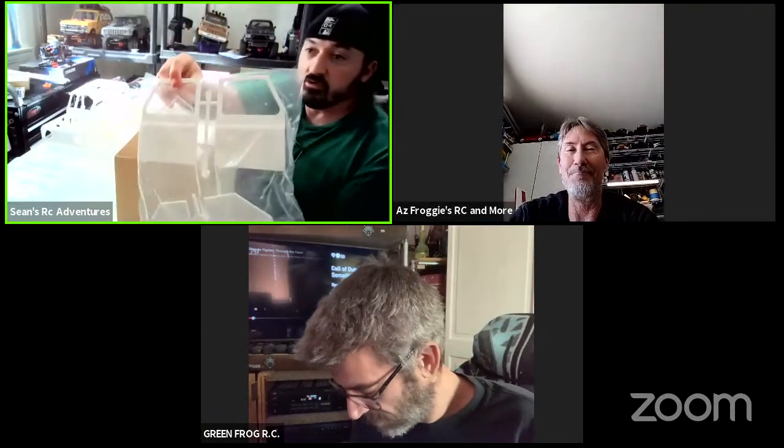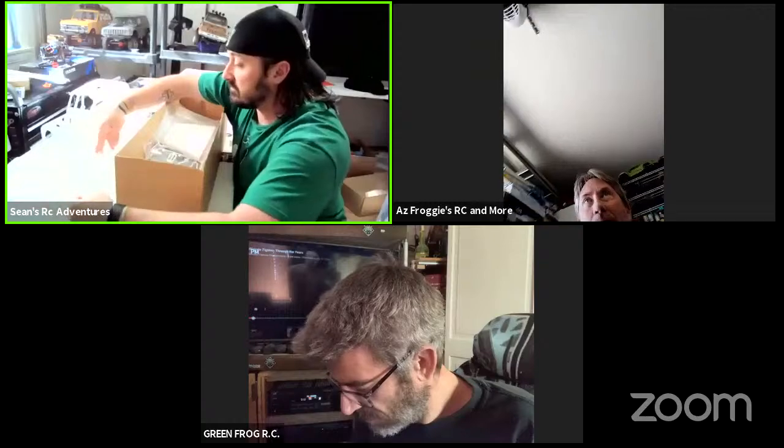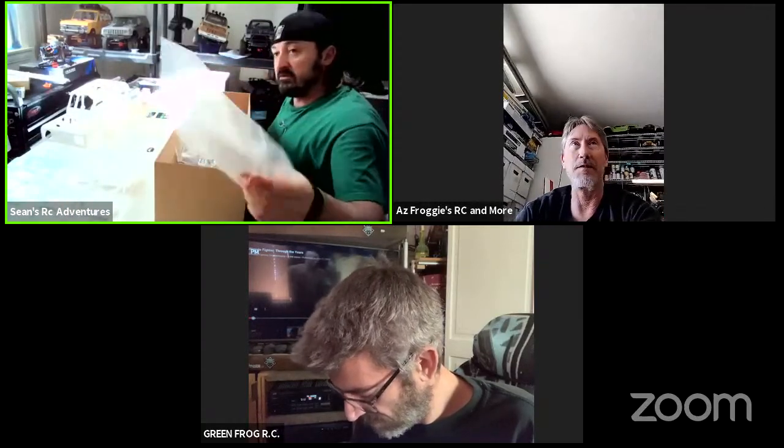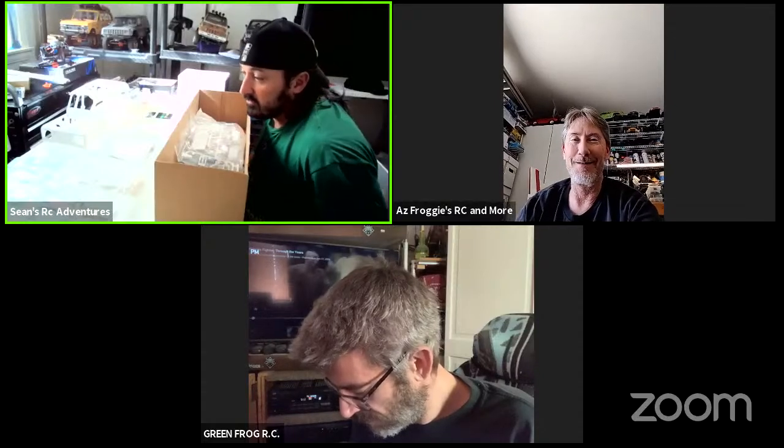This is one thing I wish they would do - Boom Racing. Killer Body gave you some of the lights already colored. I wish Boom Racing would do that. But now I have to paint the yellow ones and the red ones. Same with RC Four-Wheel Drive - I don't know why they just give you clear ones. It's cheaper for them. So here are our four doors. All the doors will open on this as well.